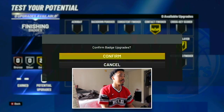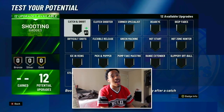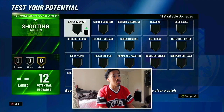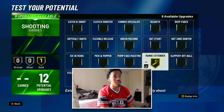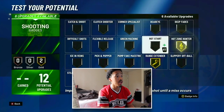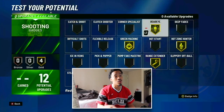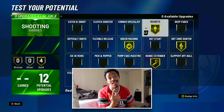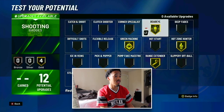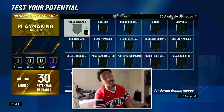For shooting badges — we don't have Quick Draw anymore, so you have a little more wiggle room. I'm going Gold Range Extender, Gold Hot Zone Hunter, Gold Green Machine, and Gold Dead Eye. That little diamond setup right there — that is the move for right now with the shooting badges.